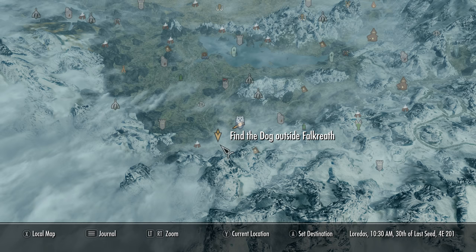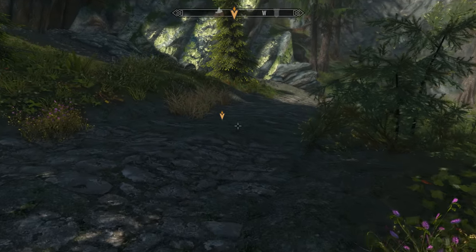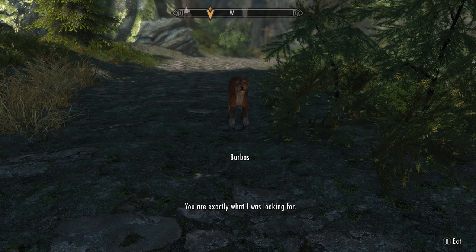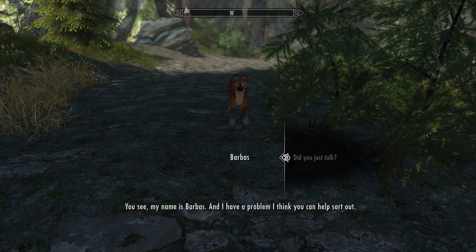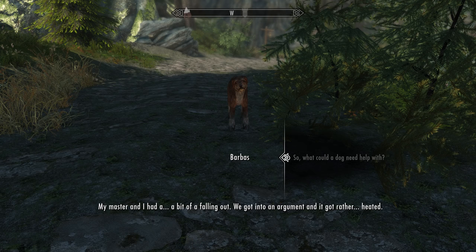Finding the dog that Lod is speaking of is super easy as it is marked on our map. Head out of the city of Falkreath into the hold and find that little fella. The dog speaks: 'You are exactly what I was looking for. Skyrim is now host to giant flying lizards and two-legged cat men, and you're surprised by me? I just talked and I'm continuing to do so. My name is Barbas and I have a problem I think you can help sort out.'